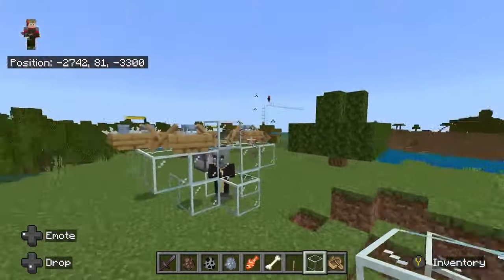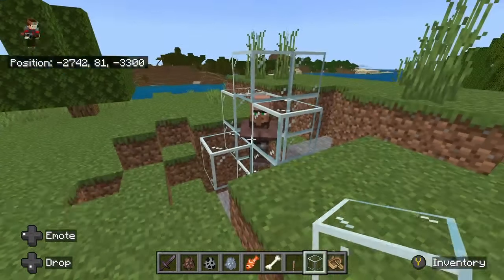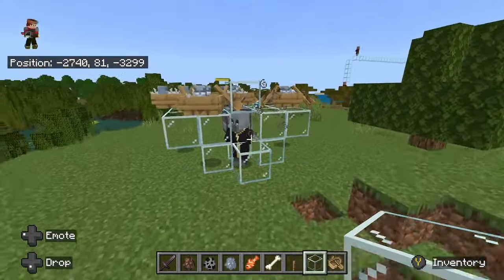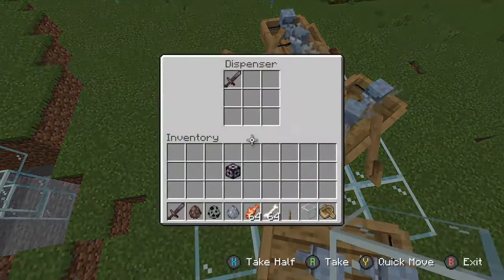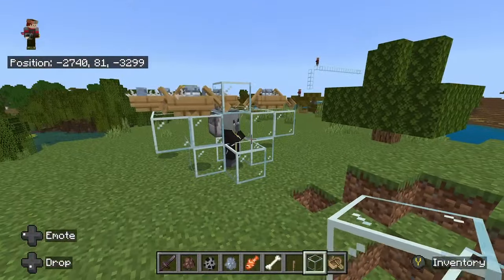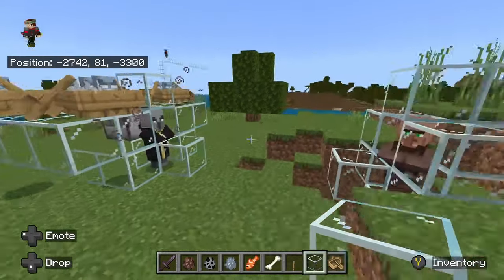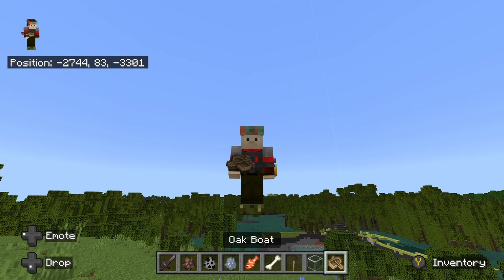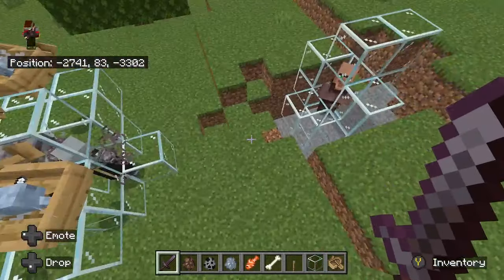I'm going to show you right now. Don't mind the vexes — they're just there so that evoker doesn't summon more. We'll talk about vexes in a little bit. Look at his hands waving. In this dispenser I have a knight sword. I just gave it to the evoker, and when he does his fang attack next, he holds it. Except you can put looting 3 on a sword, and for whatever reason that looting 3 effect is applied to that fang attack.